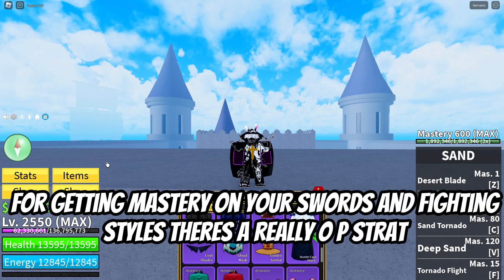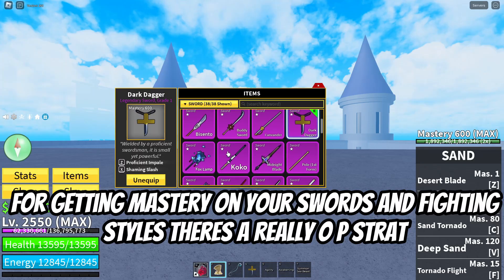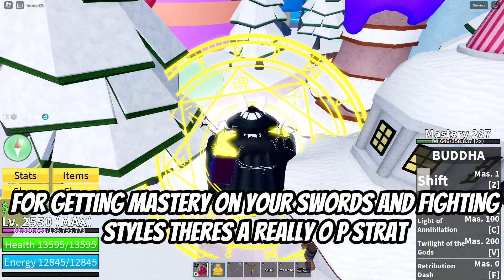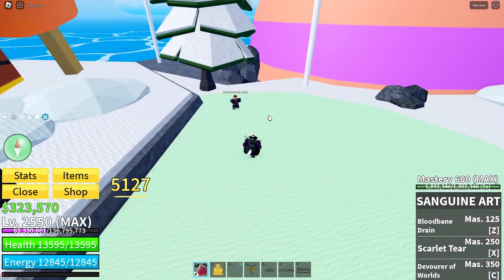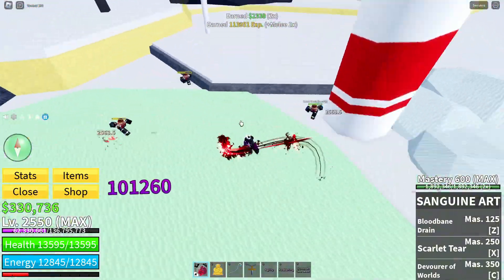For getting mastery on your swords and fighting styles, there's a really OP strat. First, you need to go to North Pole, which is located in Sea of Treats. Then go into your Buddha Transformation and do the Buddha Glitch by pressing Buddha Z and your fighting style or sword at the same time. After that, just turn on an auto-clicker and go in circles like this. It's also a great way to train your V4.